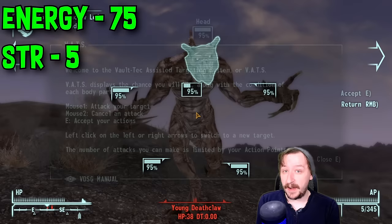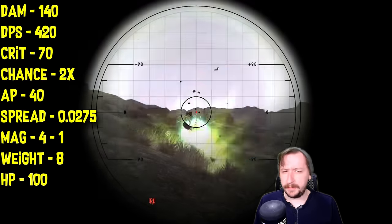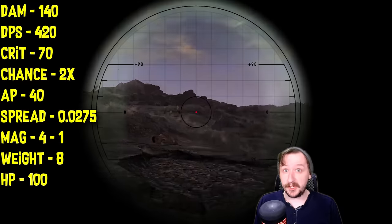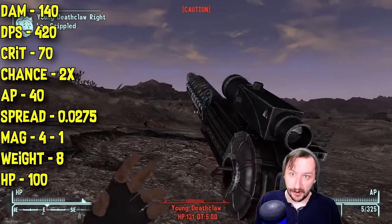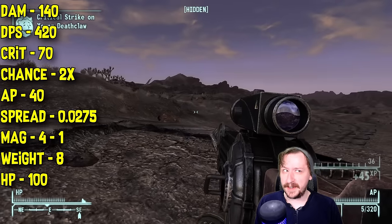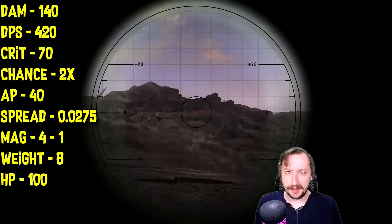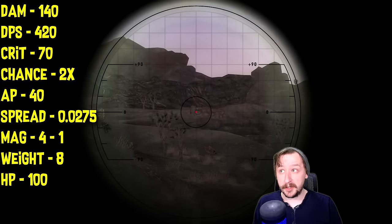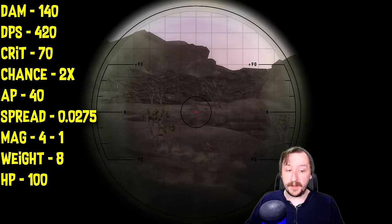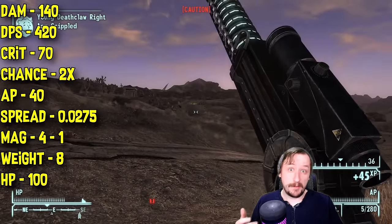The YCS-186 requires 75 energy weapons and 5 strength to wield, same as a regular Gauss Rifle. This one does 140 damage per shot — 20 more than a regular Gauss Rifle. It has 420 DPS, though again the practical DPS is lower because you have to reload after each shot. This one has 70 crit damage, which is as much as a brush gun — quite high. It has the same 2x crit modifier, still costs 40 action points. It has slightly better spread at 0.0275 versus the regular 0.03, so about the same accuracy. This one only holds 4 rounds in the magazine, making it more ammo efficient — it only takes 4 cells per shot instead of 5. It weighs 8, one more than the regular, and it has more item health at 100.